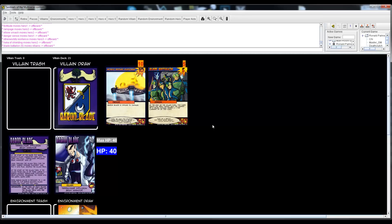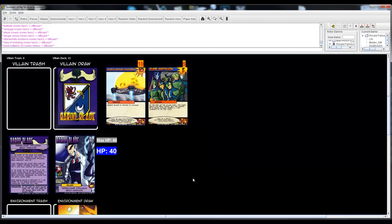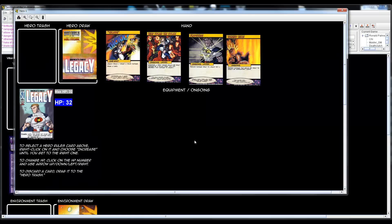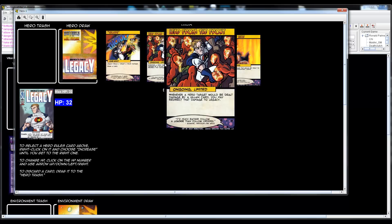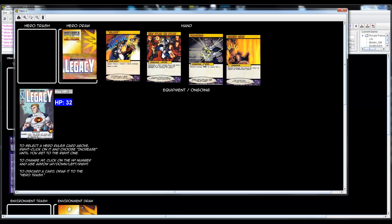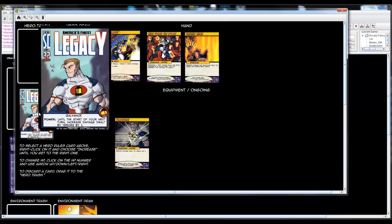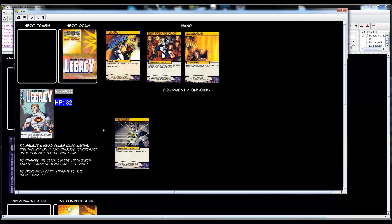Those minions are reminiscent of the Monarch's gang from Venture Brothers. Now it's the hero turn. The first thing you can do is play a card and use a power. I'm going to use damage reduction right off the bat, and I'll use my character power: until the start of your next turn, increase damage dealt by heroes by one. Everybody gets an extra damage.